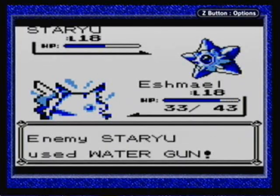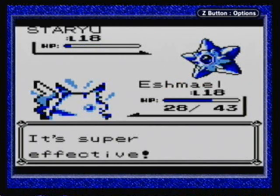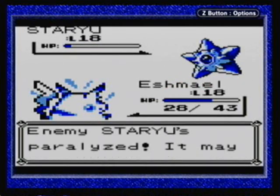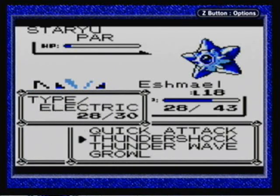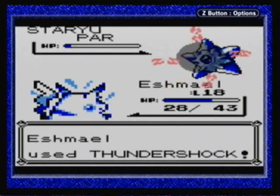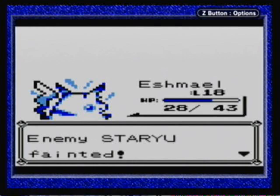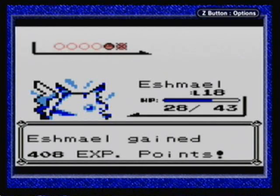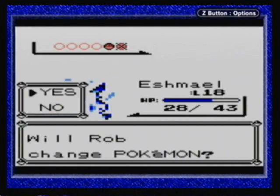Not as much as I would like, unfortunately. And wow, Water Gun does a lot — I'm kind of surprised. I could use Quick Attack, but I think I'll use Thundershock again, just to make sure that it goes down. Okay, that wasn't too bad. Now we have to fight Staryu's evolution, Starmie. I'm going to go ahead and keep Pikachu out, and the first thing I'm going to try to do is use Thunder Wave on it to paralyze it. That will make things infinitely easier.